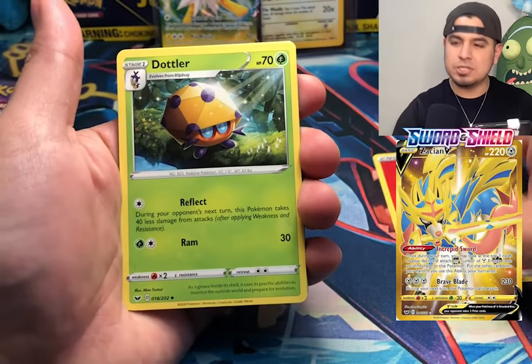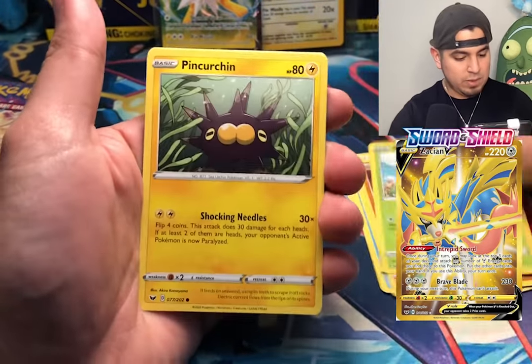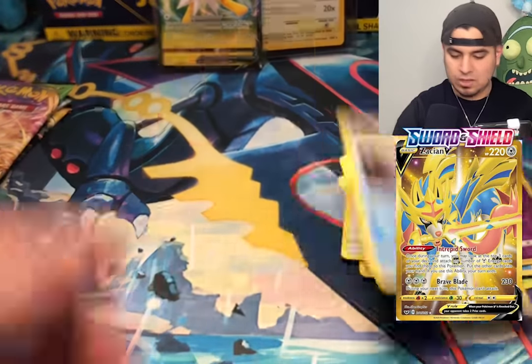We got a fire energy type pack. Sword and Shield — Zacian, Zamazenta, that's all I can think about. Cryporn, Blipbug, Pinturin, Sabawulu — reverse holo Tea, Ghost Tea — and an Antillion. Non-holo rare.